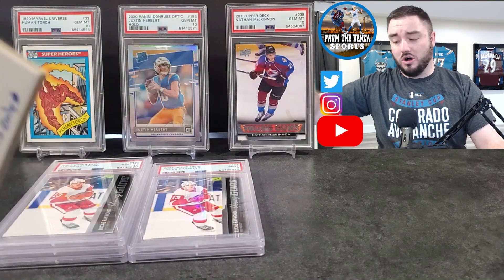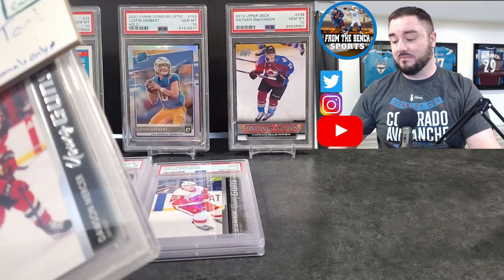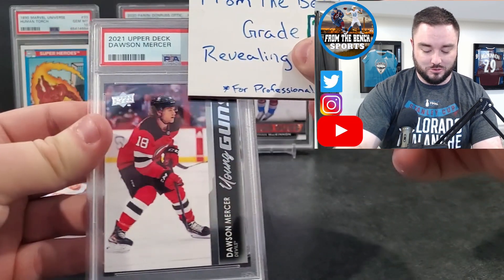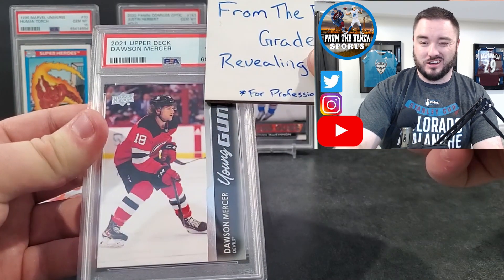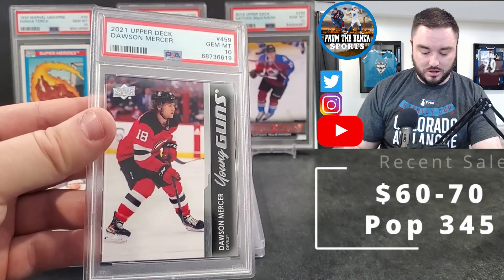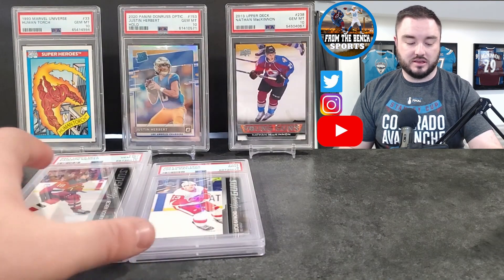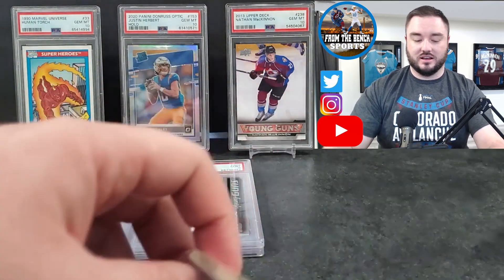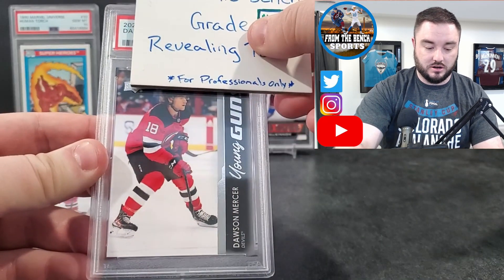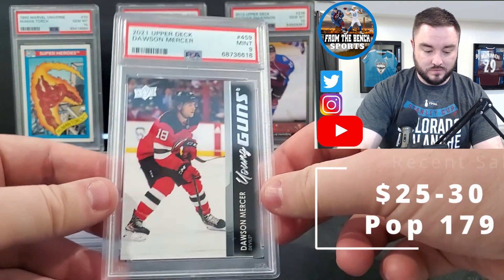Thank you to my buddy Will who I sub all this stuff with — he organized it, packed it, does everything, so I appreciate all his hard work. Next up, Dawson Mercer — the Devils are a super hot team even though they've cooled off a little bit. Dawson Mercer Young Guns — PSA 10! Second Dawson Mercer — that's a PSA 9, so we're essentially going one for one on the same cards.